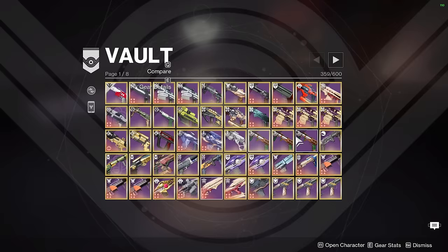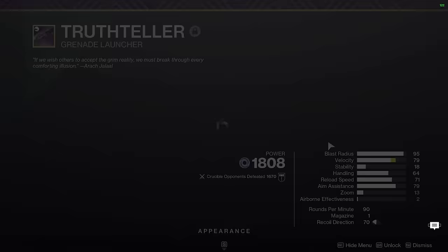Next up we have Truth Teller. I use this thing in PvP — it has Proximity Nades, Auto Loading, and Disruption Break. I use it with DMT swapping or Ace swapping. I really like using this weapon.